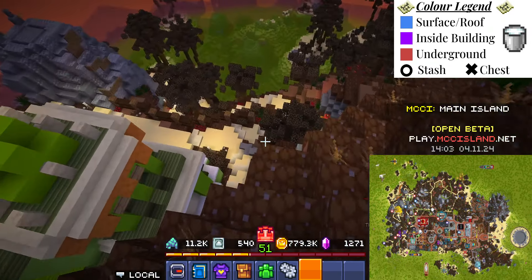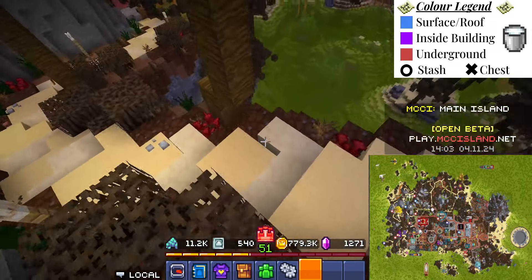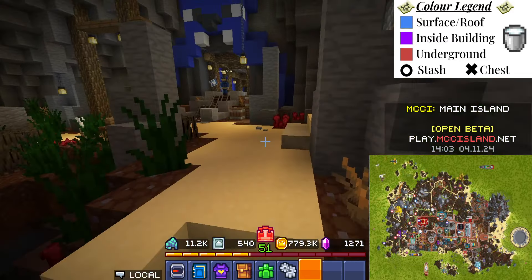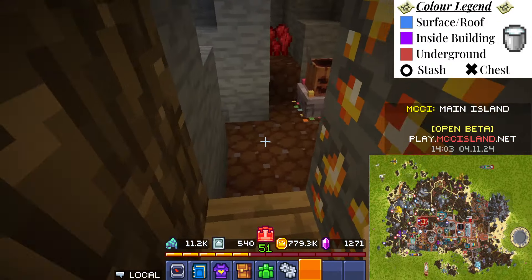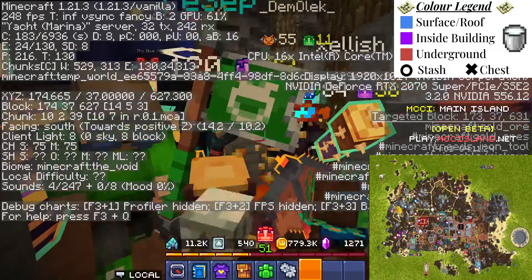Next, you want to just drop down to blue bats, which is pretty well located essentially underneath the lime llamas. Drop down here and then it's on the left-hand side by the oars. Here are the stash coords. Now onto the next.